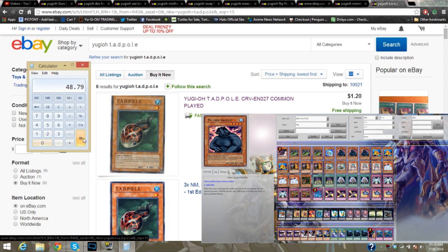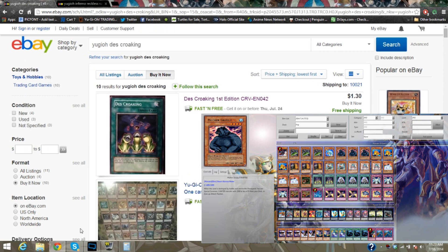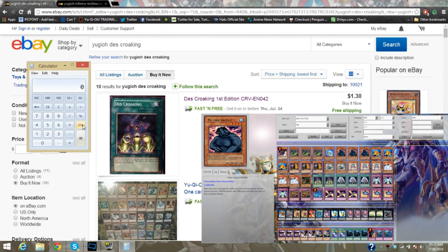Let's bring back the calculator and add in the $48 for the first part — it was $48.79. And that's just for the monsters. Now we need two Death Croak. Since you can't get them together, it's going to be $2.65. So let's just add that in — $2.65 — bringing us to $51.44 so far.